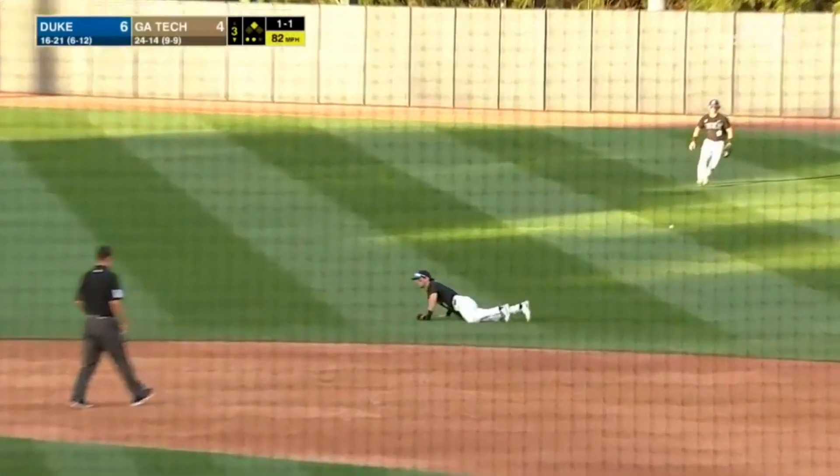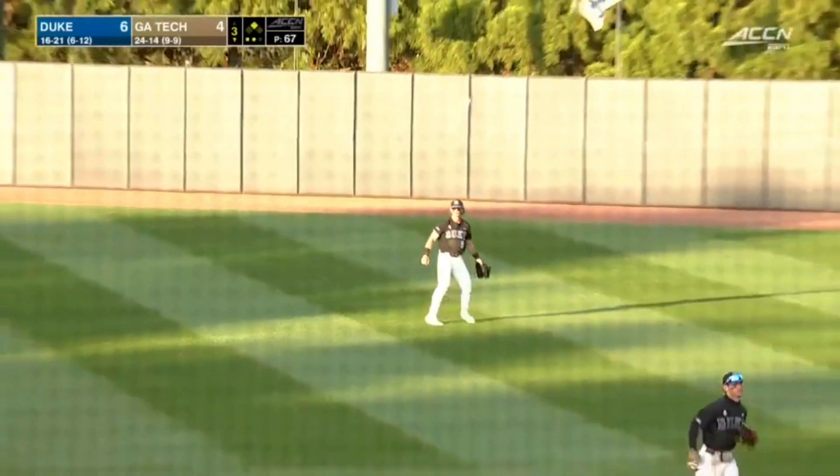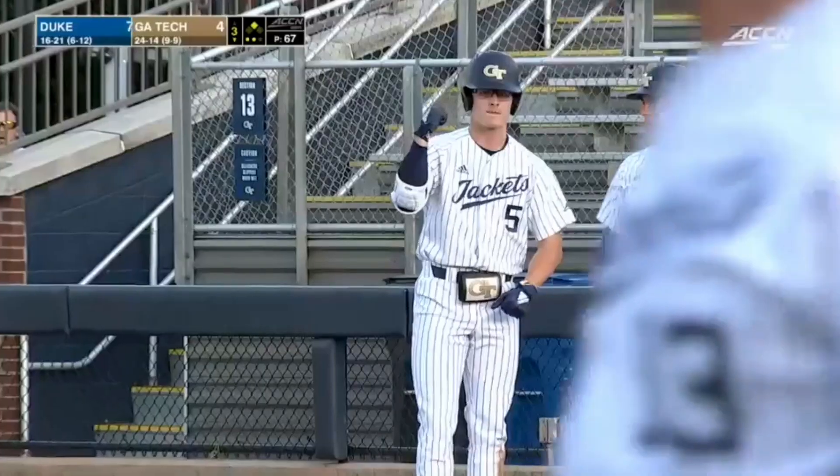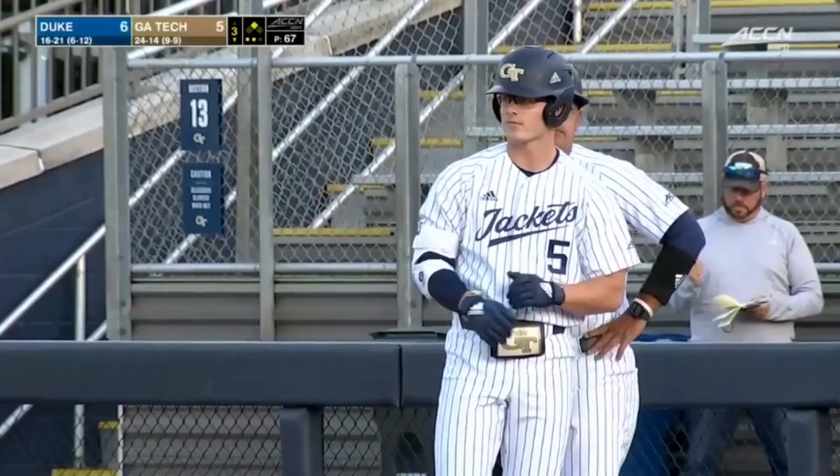Hard hit ground ball past the dive of Hoyle and into right field. Compton windmills through third, and no throw home — he slides in. And Georgia Tech plates a fifth run with two.